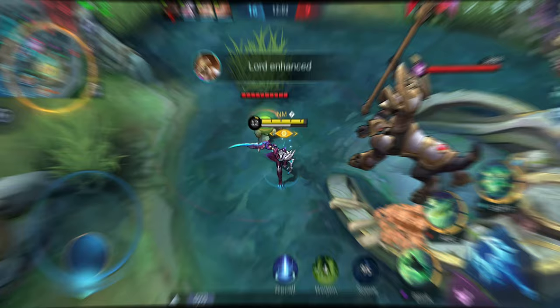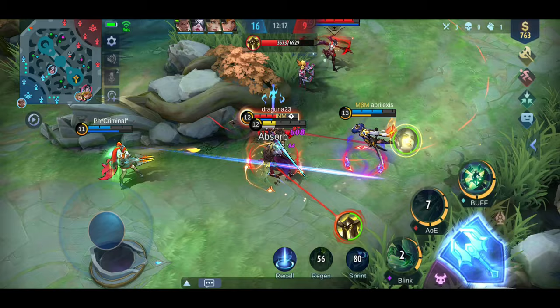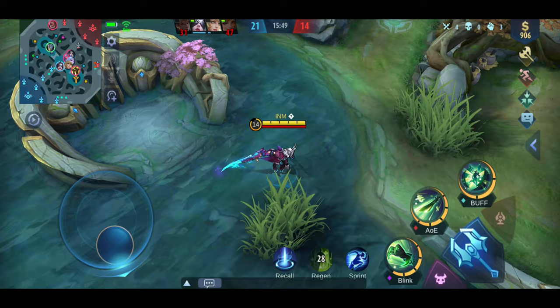The new Argus should never be played with recklessness in mind. Remember that unlike the original version, this version no longer speeds up his malice energy gain when low on HP. What Moonton did is they equally spread the speed whether his HP is full or not. Even without attacking or receiving damage, the malice energy gets filled up fast within seconds — unlike the old version where it would take about one minute before it filled up passively.